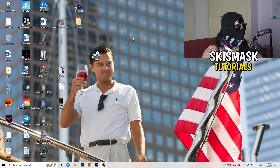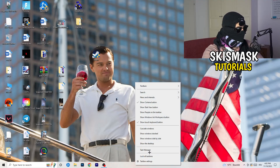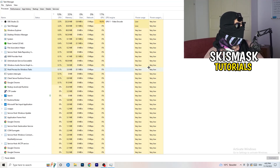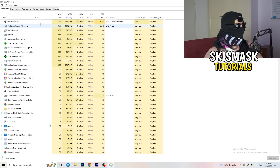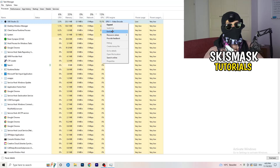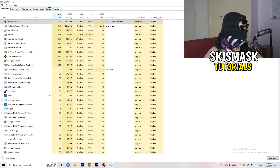Next, navigate to your taskbar, right-click it, and open Task Manager. Go to Processes. You can see CPU and GPU usage. Click on GPU first and end every task running in the background that has too much GPU usage and that you don't need. For example, Razer Synapse or anything taking too much GPU — right-click it and click End Task. Once finished with GPU, do the same for CPU.